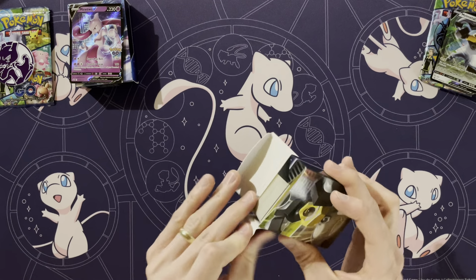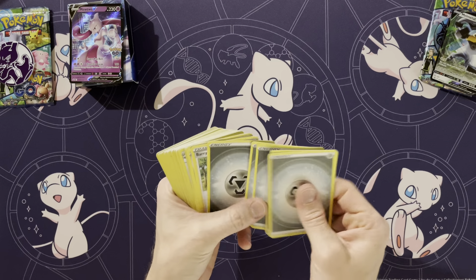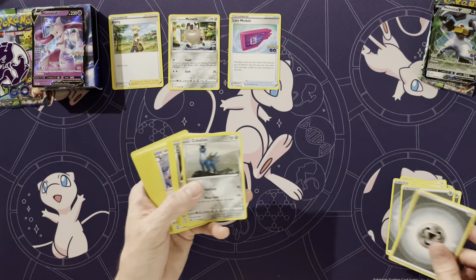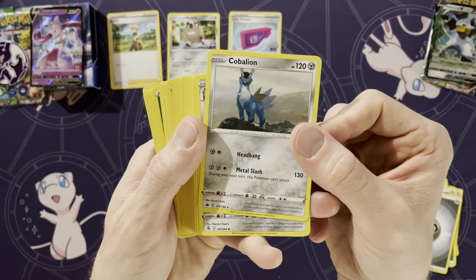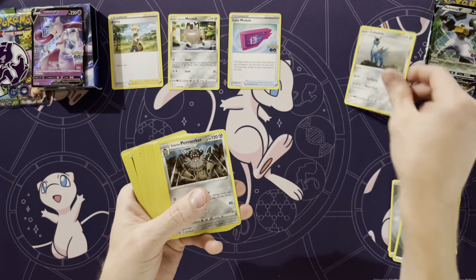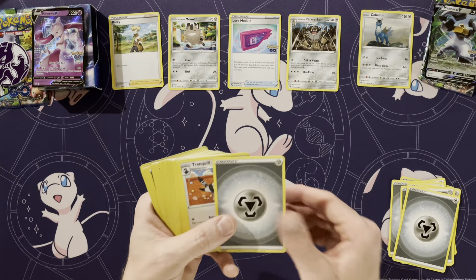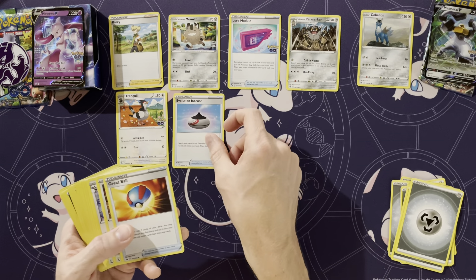Starting with the Melmetal V Battle Deck - a lot of energies in here. We have Barry, Meowth, Lure Module, Energy, and here is our first exclusive: a Cobalion from Chilling Reign. The normal Cobalion is a holo, so this non-holo version we'll set aside. I believe there's going to be a couple of exclusives in this set.